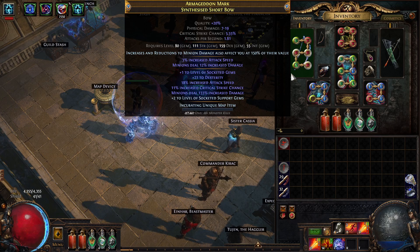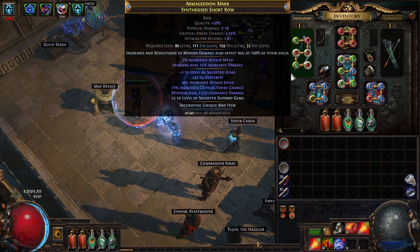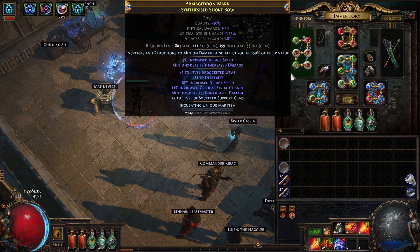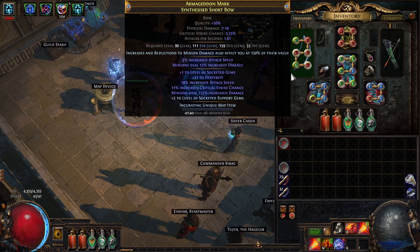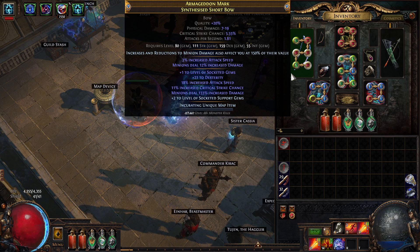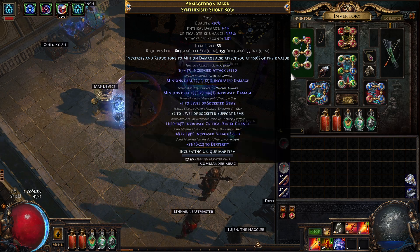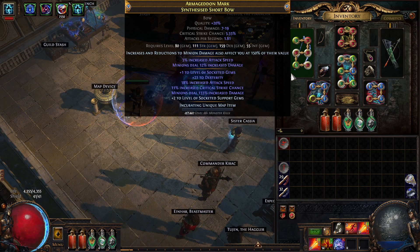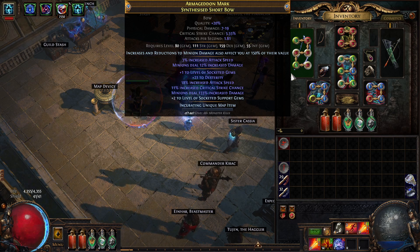This is not a build guide — I'm just showcasing what I've been working on with a new enchantment available this league: increases and reductions to minion damage also affect you at 150% of their value. I rolled a synthesized bow by chance that gave 3% attack speed and minions deal 12% increased damage on a synthesized short bow at item level 86. With some quick rolling, I ended up with a bow that has minions deal 133% increased damage.